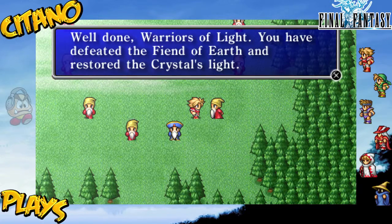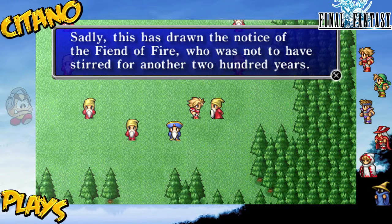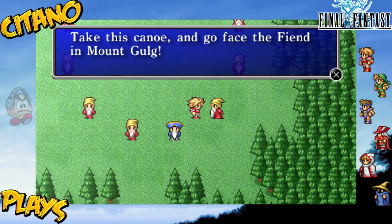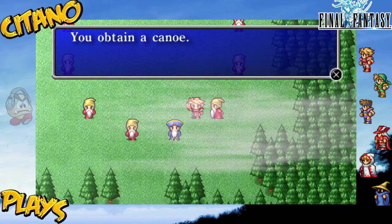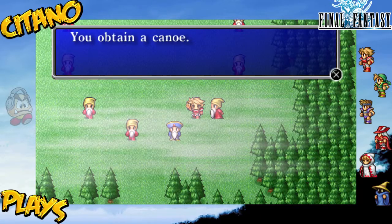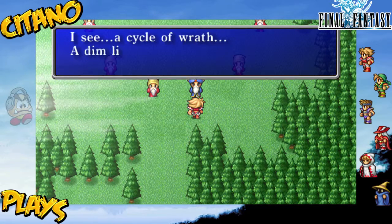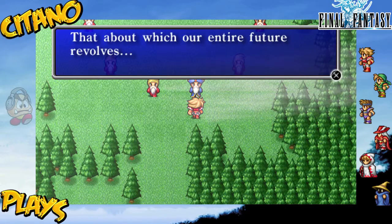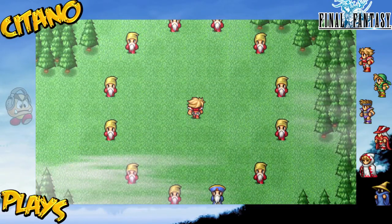Well done, warriors of light. You have defeated the fiend of earth and restored the crystal's light. Sadly this has drawn the notice of the fiend of fire, who was not to have stirred for another 200 years. Protect this Canoe, and go face the fiend in Mount Golg. We receive the Canoe - you can use it to travel in rivers, which is pretty nice. The boat can't travel in rivers, but the Canoe can. I am Lucan. A cycle of wrath - a dim light guided by destiny. That about which our entire future evolves.